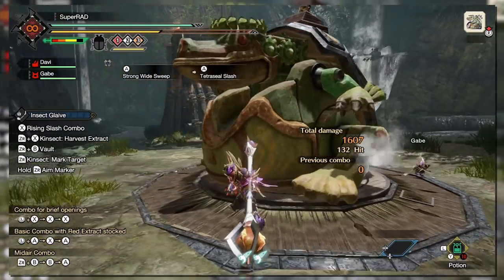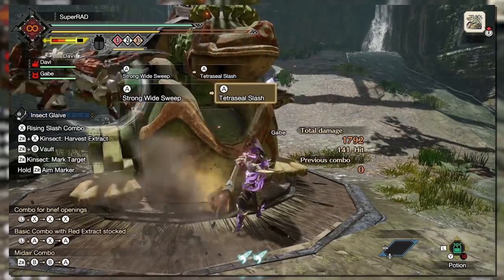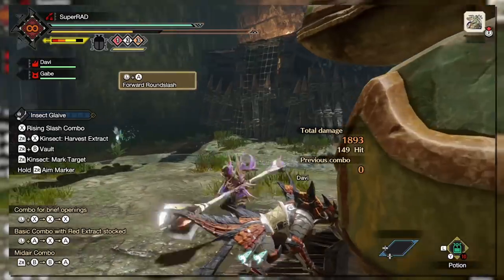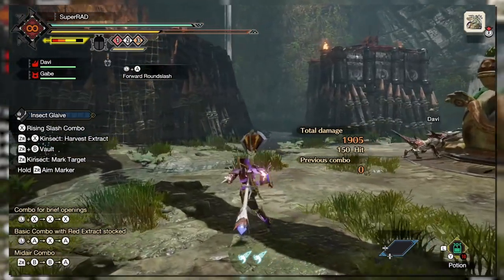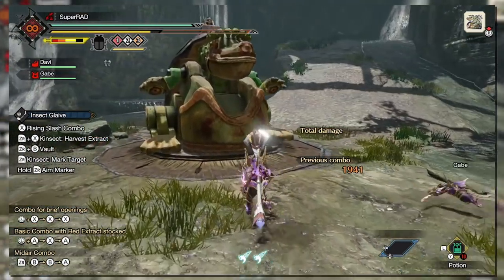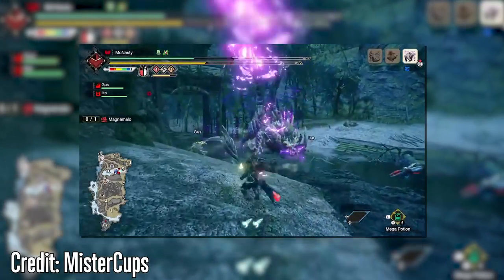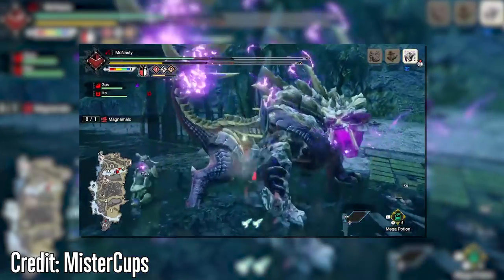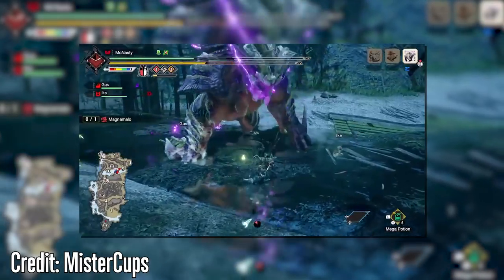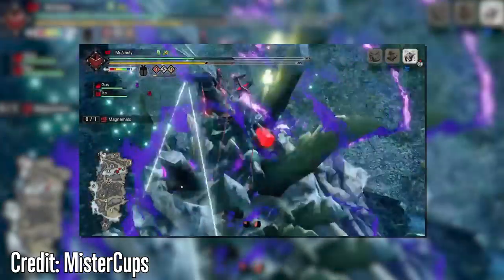Tornado Slash is a very effective move — one you may not want to switch for Tetrasil, which performs four attacks in succession with the ability to generate powder or dust effects. You can access both of these moves after a strong wide sweep or strong double slash, meaning you need to have red extract active to utilize them. As a reminder, Leaping Slash is activated by pressing forward and A. You can replace it with Advancing Round Slash, and can combo out of the Round Slash into Reaping Slash for extra damage. Advancing Round Slash also works as a type of parry — when activated it will shrug off an incoming attack and launch the hunter upwards, potentially setting up an easy in for one of the new Silk Bind abilities.